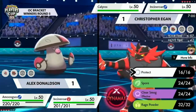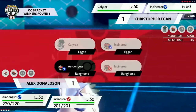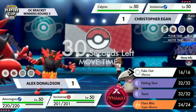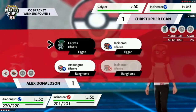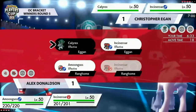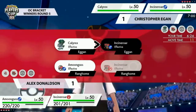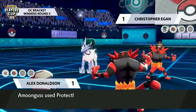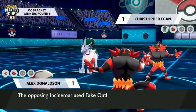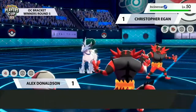Alex's side sticking with the same Incineroar and Amoonguss lead since it fared well. Being able to put on Fake Out pressure right away is good since it's clear the opposing Incineroar and Amoonguss are coming out. I wasn't a huge fan of Christopher's Amoonguss plus Calyrex lead — even though he made a nice adjustment turn one last game, it still didn't net him much. The question is also when are you willing to Dynamax Calyrex — as soon as you get Intimidated you're already dealing less damage.